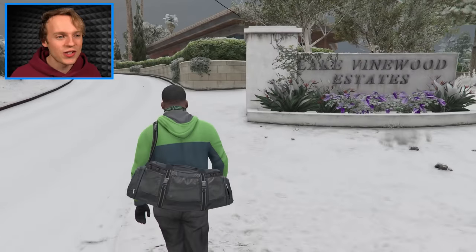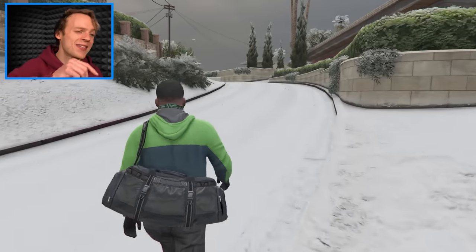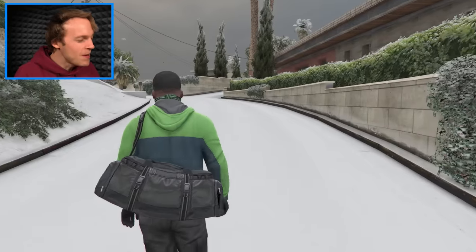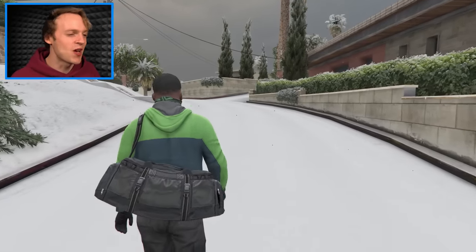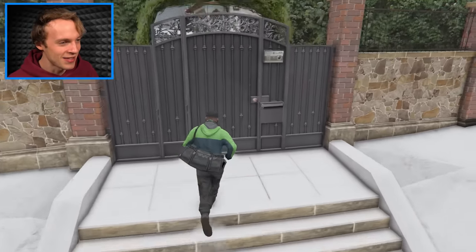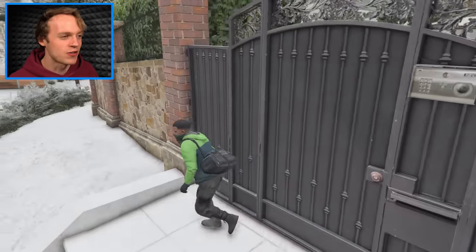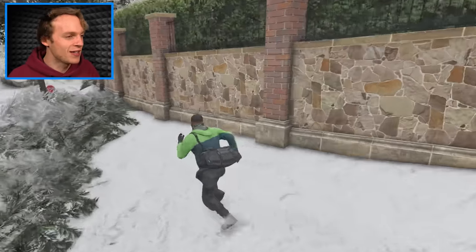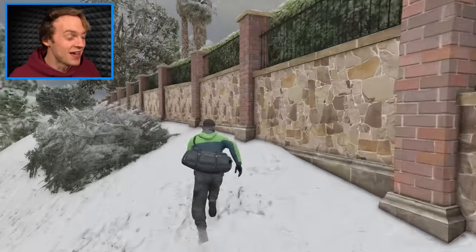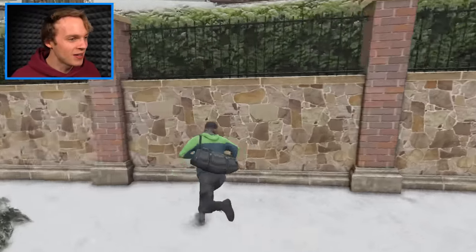I'm going to the most expensive estate in Vinewood Hills. These guys are bound to have some sort of ice age vehicle. If that guy built his own, these people are gonna hire a team to upgrade their car. Let's take a look in this driveway. They've locked their door - or is it frozen shut? Looks like I've got to find another way to sneak in. I can't wait to see what these guys are cooking up. They're gonna have the best vehicles in the world.